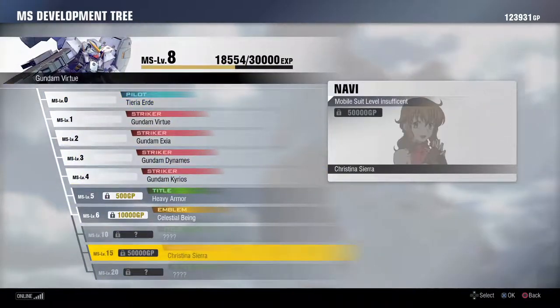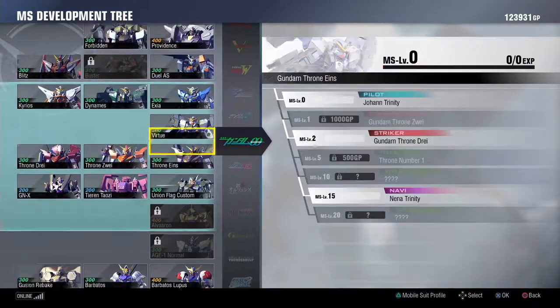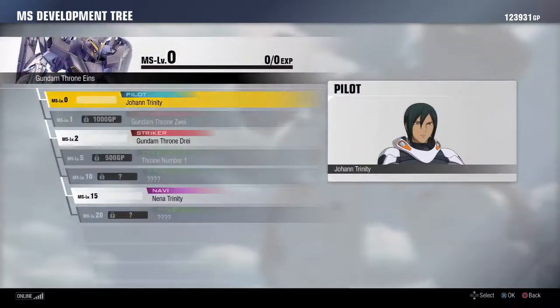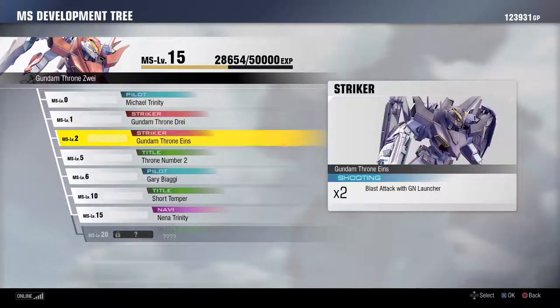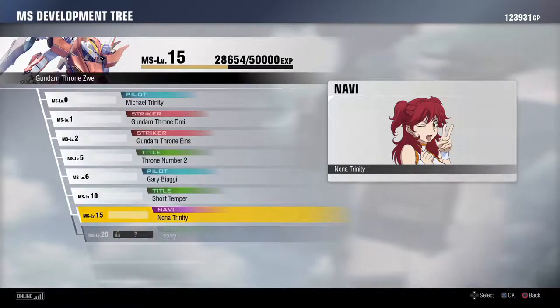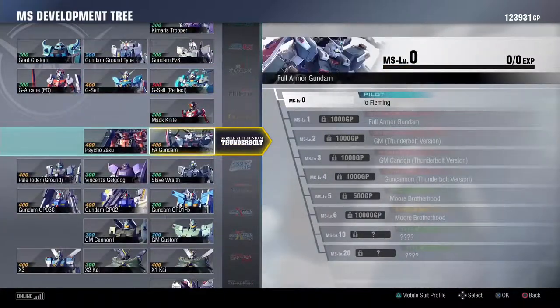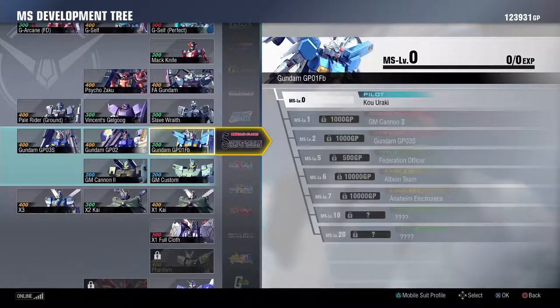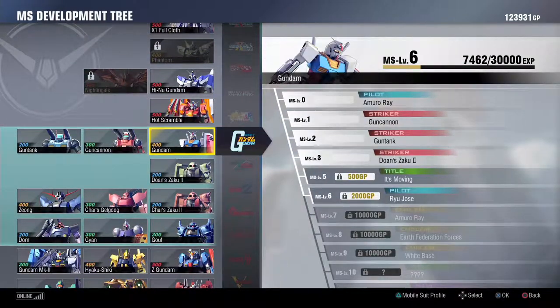And, once you hit level 15, you're going to go to Mobile Suit, you're going to go to MS Development. You're going to find the mobile suit, because you've gotten to level 15. And, when you scroll down, there you go — there's your navigator. All the navigators listed under that particular person are there. All you need is one, if there are multiples, to unlock that navigator with the 50,000 GP.